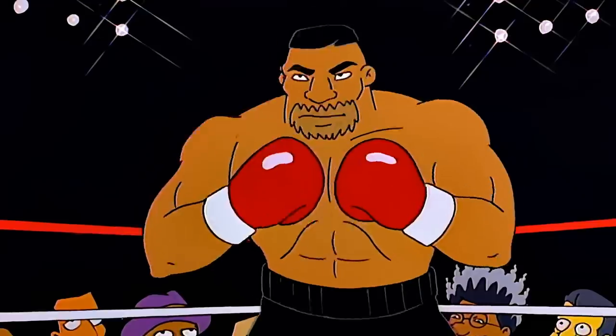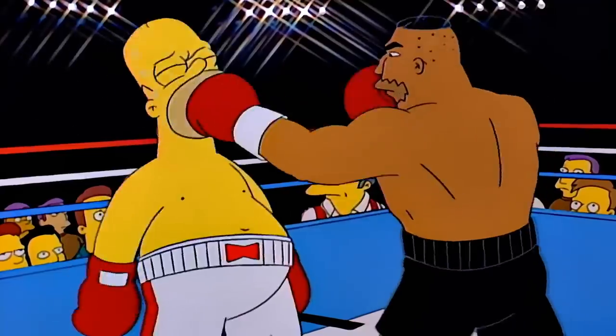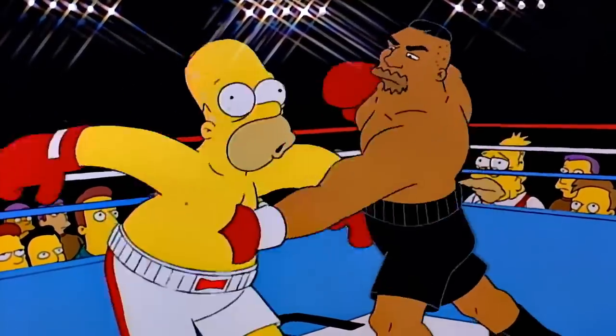Homer's genetically abnormal skull allows him to take a lot of severe head trauma. So Moe puts him in the boxing ring and he becomes this great boxer, at least until he has to go against the champ, Dredrick Tatum, who pretty much nearly kills him in one blow. And this is one of those jobs where it's not Homer giving it up because his family's unhappy — he's giving it up because it's literally going to kill him.